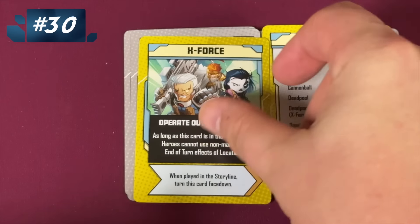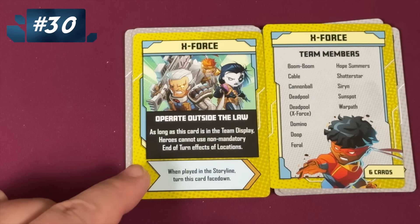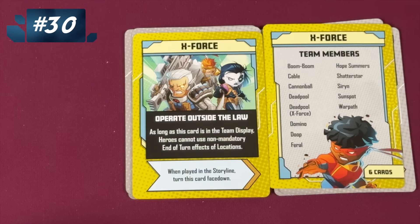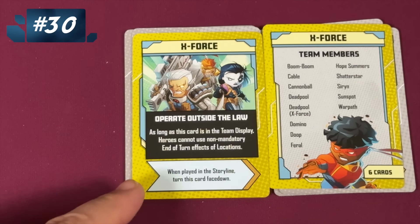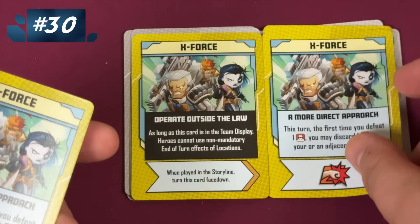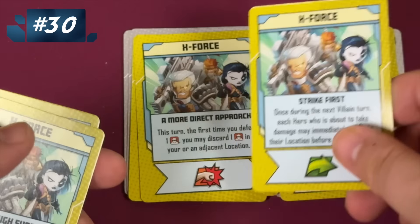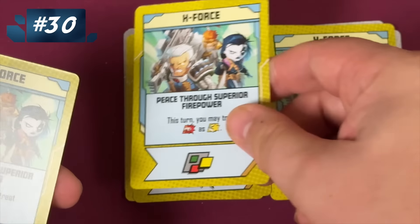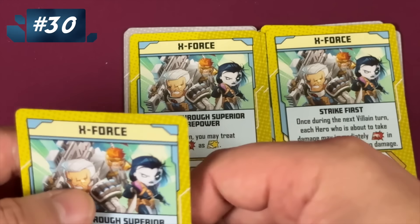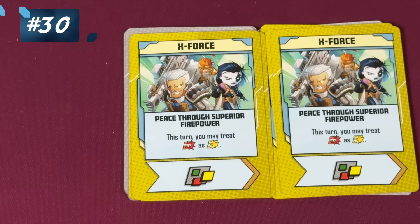Then we have X-Force. As long as those cards are in the team display, heroes cannot use non-mandatory end-of-turn effects of locations. Since you don't get locations until sometimes more than halfway through a game, this doesn't feel as negative. Their cards are fine: the first time you defeat a thug you can discard another thug, anyone about to take damage can immediately attack — I like that one — and you can turn attacks into heroics. They put their wilds on the bottom, and that's what makes it more useful.